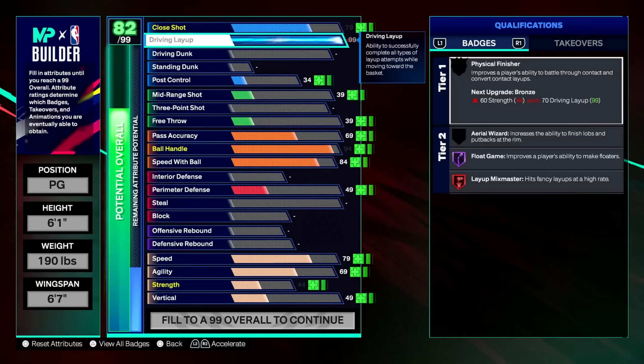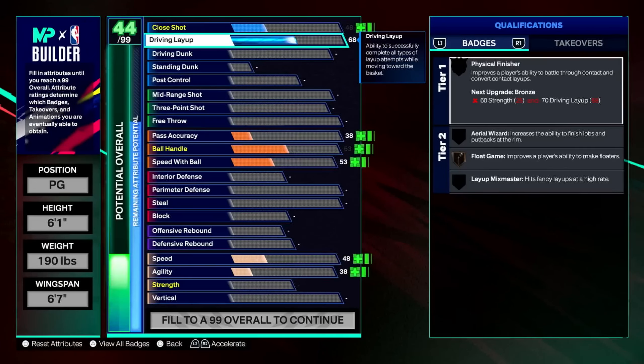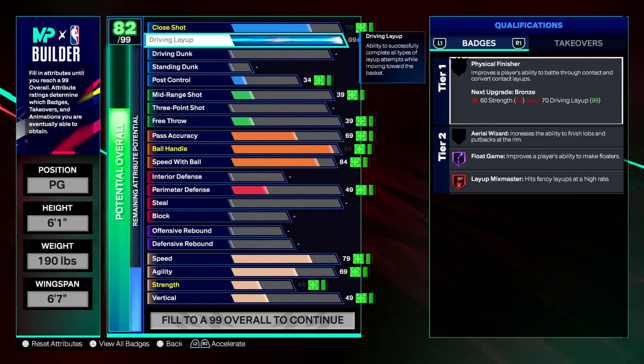You can go straight for the legend badges. I don't think this is a terrible idea — the first few weeks or even month or two of 2K, you're going to be absolutely dominant at whatever you choose. But as you can see, it costs a lot just to get those legend badges.